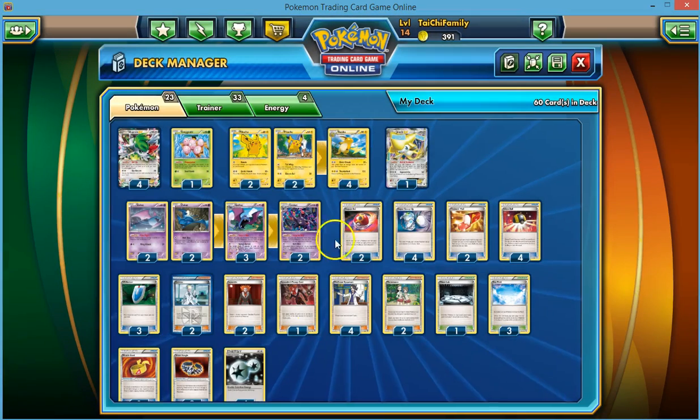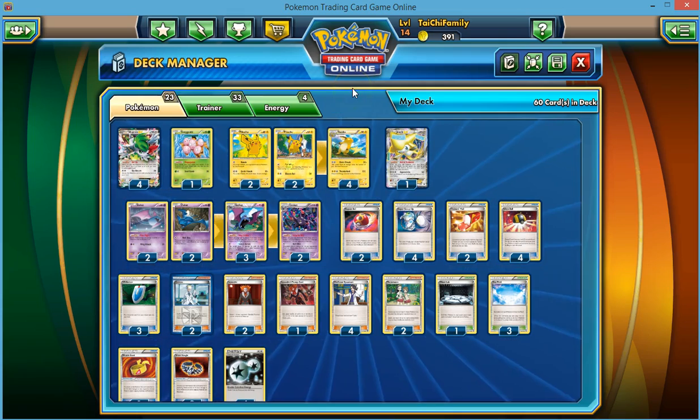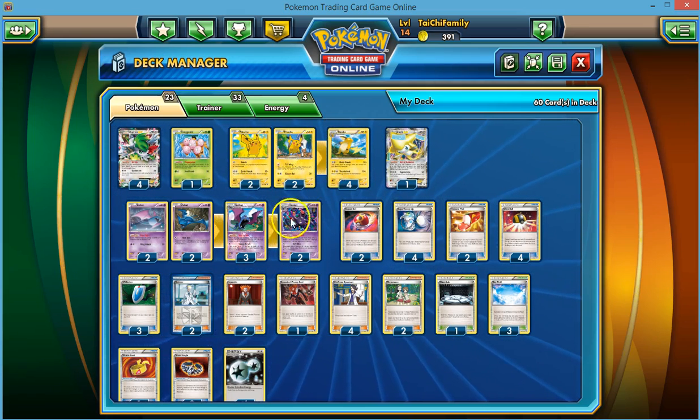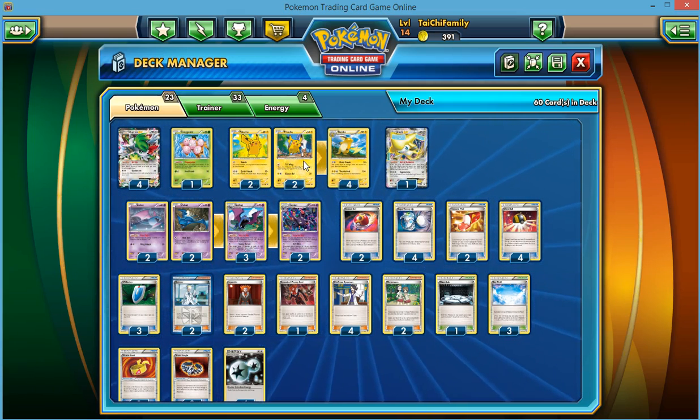These guys, combined with Raichu and our damage enhancers, can help us knock out Megas. The cool thing about Raichu is we can win the prize exchange because he's only got 90 HP. If he gets knocked out but then we knock out a Mega, we've gone one for two. The opponent's going to have to knock out probably three or four of our Raichus and our Bats, and then maybe try to take out Shaman at the end. It makes it so they have to take a lot of prizes, and we don't have to take as many.